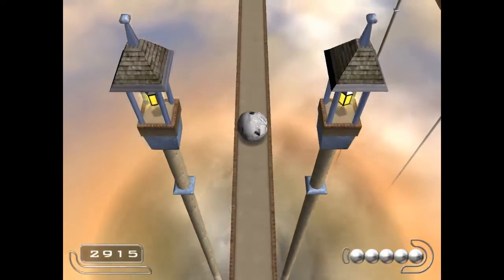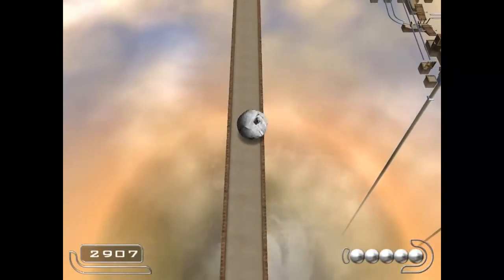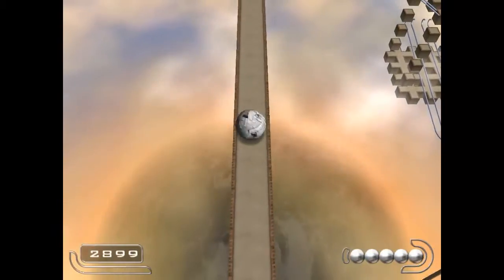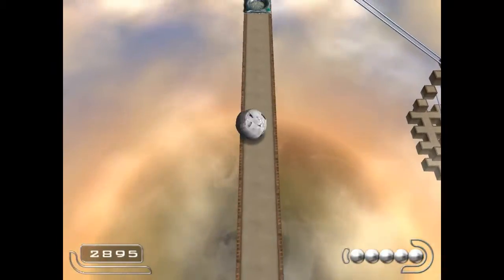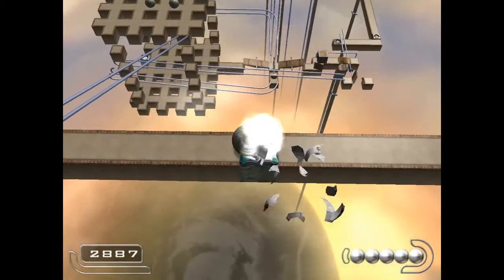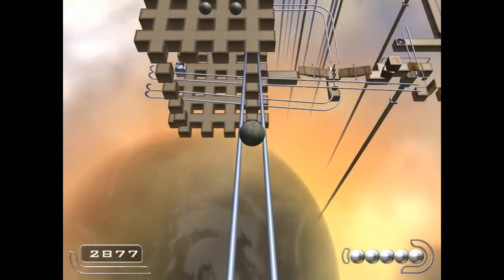Now we get to the final checkpoint. This section is a bear — you'll see in a moment. You're kind of seeing it come across the screen in the upper right-hand part of your screen. We've got to do all of this fun stuff as a stone ball, but it's a nice little challenge.